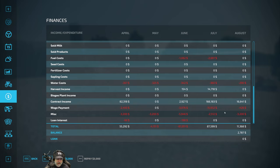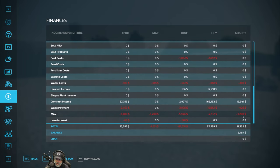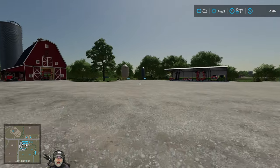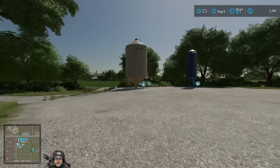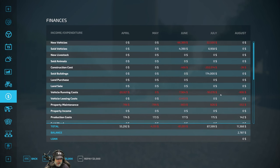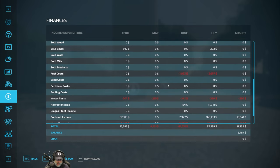I'm down to $27,000 because I had to buy a little bit of fertilizer too. Why doesn't that show up here? That's weird, you'd think that would show up. I did have to buy like a half a silo's worth of seed I think, and then I think I bought 5,000 liters of fertilizer to do the contracts. It's really weird that it wouldn't show up here.